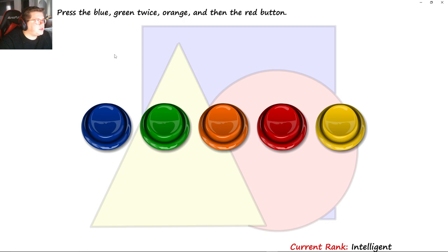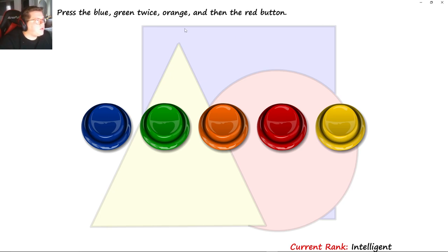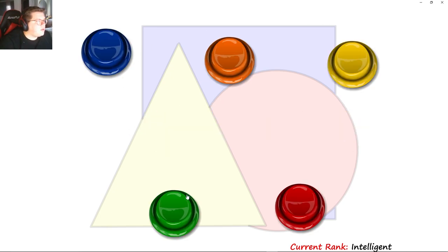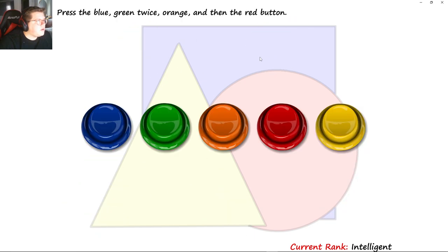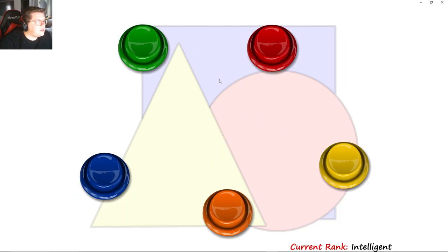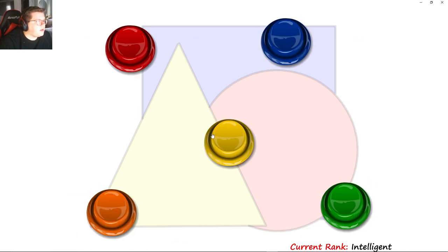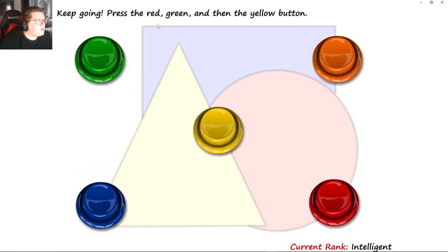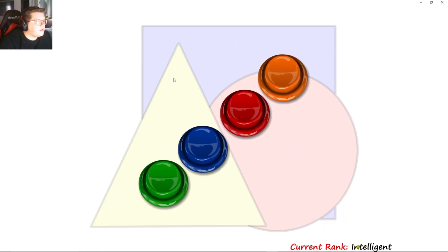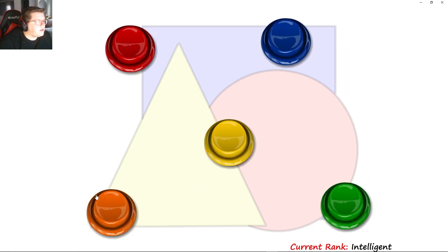Press blue, green, orange, red — blue, green, orange, red — blue, green, orange, red. Press red, blue, green, orange, red — blue, green, orange, red — blue, green, orange, red. Press red, green, yellow — red, green, yellow. Blue, green, orange, red — blue, green, orange, red.